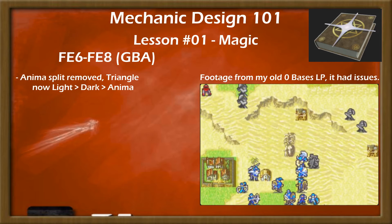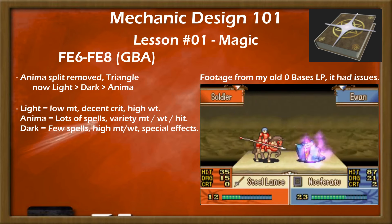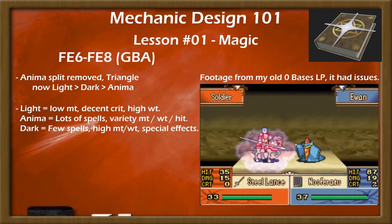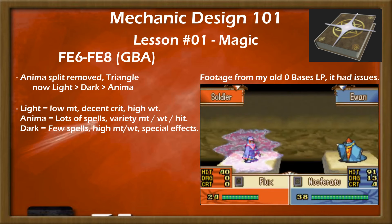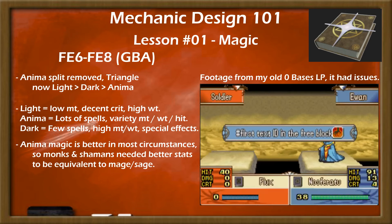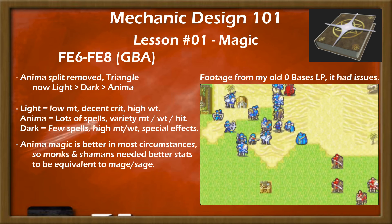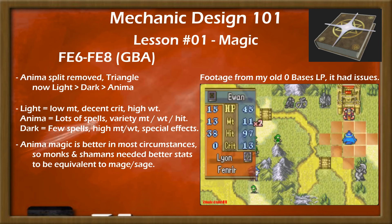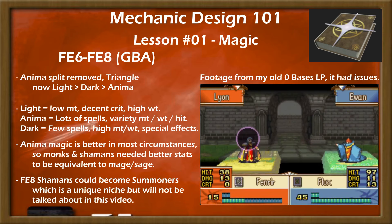The GBA games removed the anima split but retained the light-dark-anima triangle, and subdivision of the mage classes followed suit. Fast and skillful monks got the weaker, crit-focused light magic. Well-balanced mages got a variety of damage, accuracy, and weights to pick from in the anima spell list. Stronger, bulkier shamans got the rare, special effect-ridden dark magic. This ended up meaning that anima mages were generally the best, as they had far more options when balancing between damage, accuracy, and weight. Shamans were limited to Flux for most situations, and monks had a poor selection of weapons with iffy accuracy and high weight for mediocre damage — meaning both needed higher stats than mages to perform similarly, outside of the unique niche shamans provided via Nosferatu and Luna.